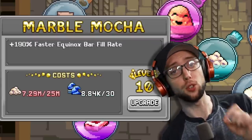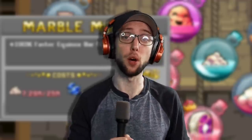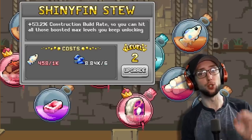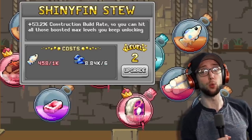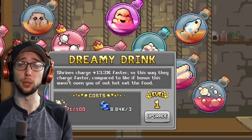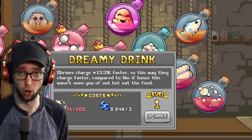The vials go as follows. For mining, it's known as Marble Mocha, which gives you faster Equinox bill fill rate — this is a necessity and you want to get it as high as possible as soon as possible. The next one is Willow Sippy, which gives you percent faster sigil charge rate. Then Shiny Fin Stew, which is arguably an insane vial giving you insane amounts of percent build rate. And the last vial is Dreamy Drink, which gives you shrine charge rate.